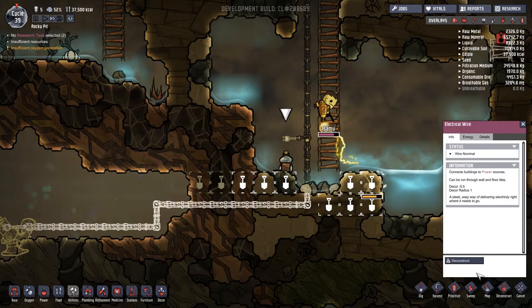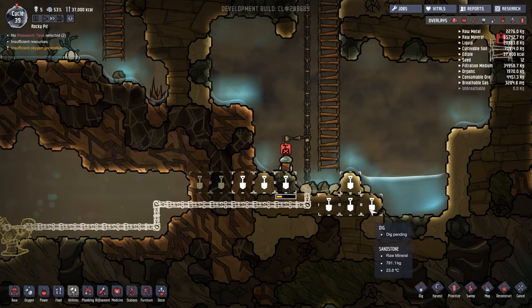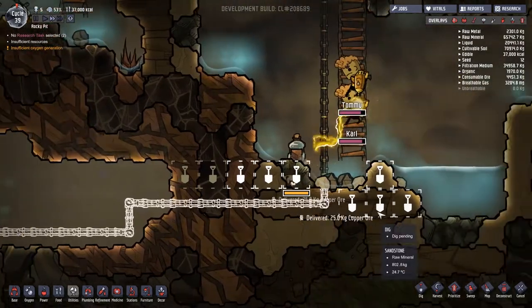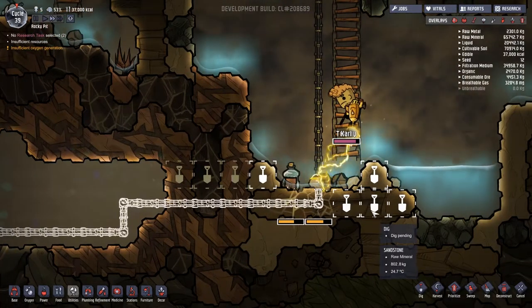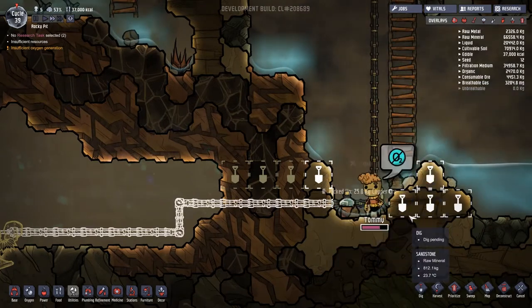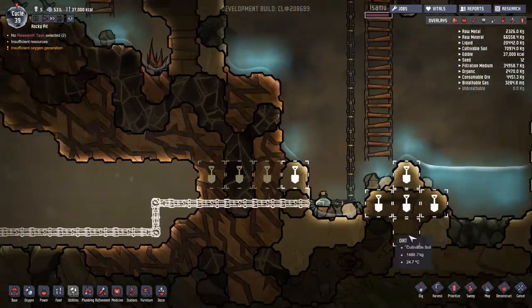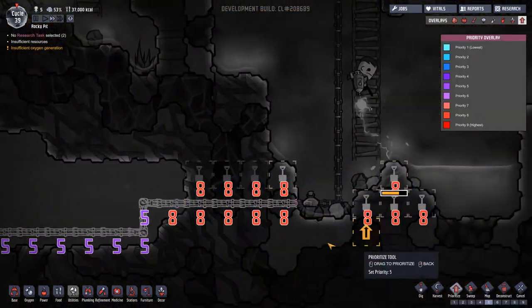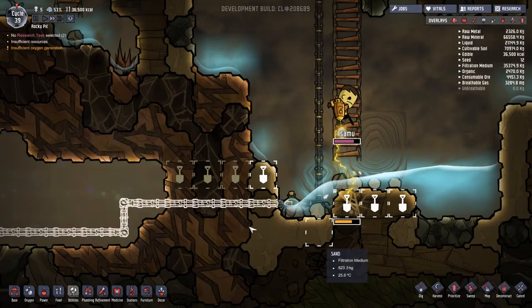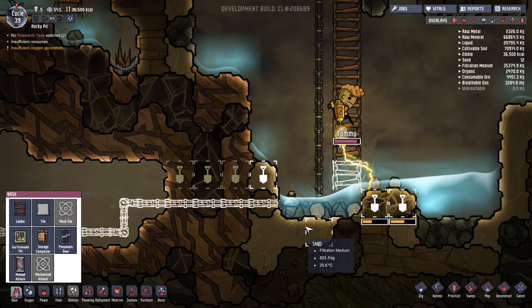Bye then, it was nice knowing you! Here come Landstrider, Tommy, and Carl to hopefully do a whole load of work. We've got some digging and building that needs to be done. The priority for building is definitely a thing - these guys are going to come through and do all this stuff before the digging. I've bumped up the priority of some jobs, but the digging and building should be exactly the same and they're not quite responding the same.